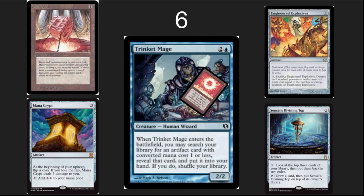Number 6: on the competitive side, this is one of the absolute best blue cards. It tutors for all the broken, incredibly good artifacts out there, including your mana rocks, Sensei's Divining Top, and Engineered Explosives. This card is so good that I'm playing it as a four-of in Vintage, so it clearly should be played in Commander.